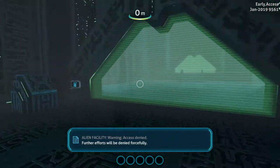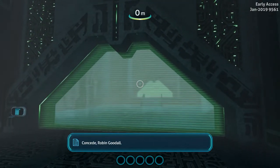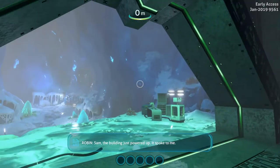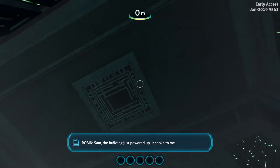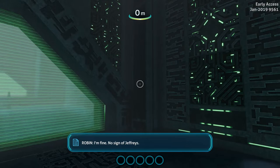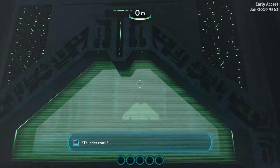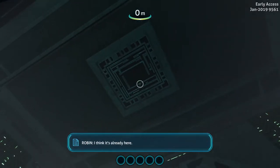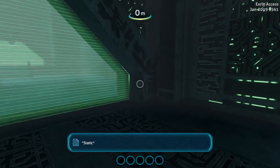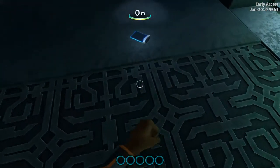Access denied. Further efforts will be denied forcefully. This is Robin Pickle. How'd you know my name? I come in peace. Sam, the building just powered up — it spoke to me. Are you safe? It's never done that before. I'm fine. No sign of Jefferies. I've got an electrical storm on the sensors. I wonder if this place has something to do with it. That cabin isn't stable. I want you to get back to— Sam? Damn it!